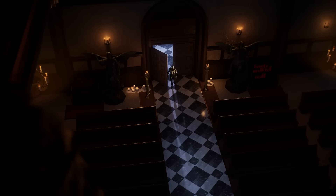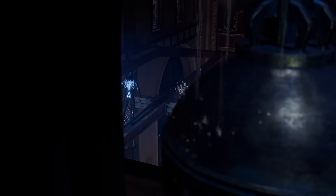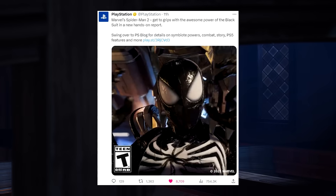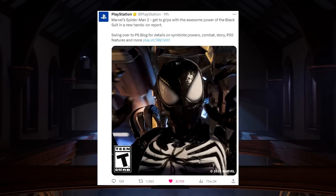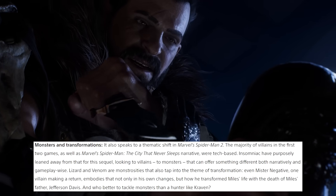Moving on from Aaron's post, I do want to highlight the recently released PlayStation blog, which goes over all the details and footage revealed from the Marvel's Spider-Man 2 preview event. While I already provided my own personal insights about the demo, there is one very intriguing section within the PlayStation blog post that closely analyzes what Insomniac's decision was when designing all the game's core villains. As PlayStation originally posted: 'Marvel's Spider-Man 2 — get to grips with the awesome power of the black suit in a new hands-on report. Swing over to the PS blog for details on symbiote powers, combat, story, PS5 features, and more.' The section that stood out most states: 'Monsters and Transformations.' Insomniac have purposefully leaned away from tech-based villains for this sequel, looking to monsters that can offer something different both narratively and gameplay-wise.